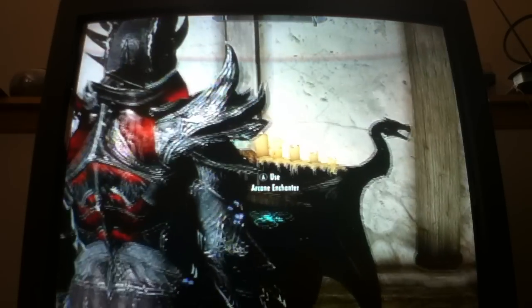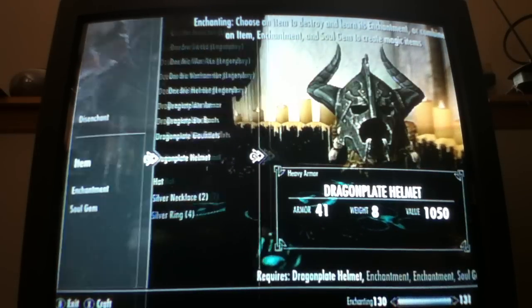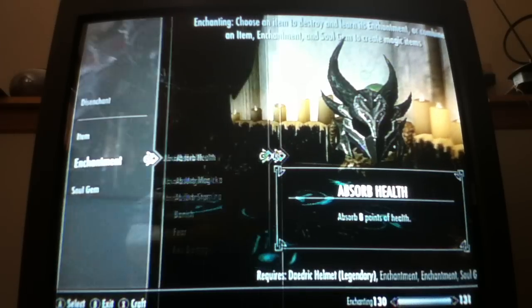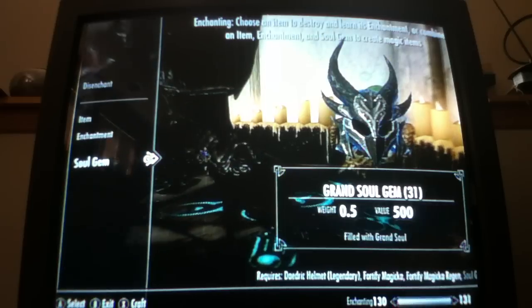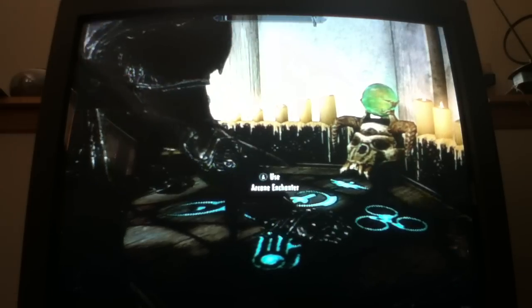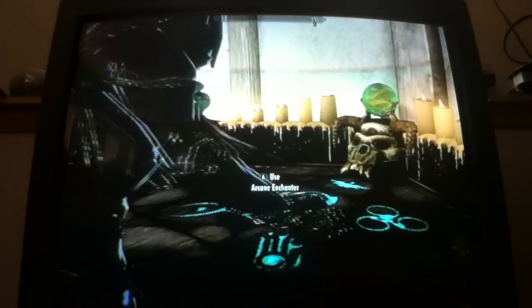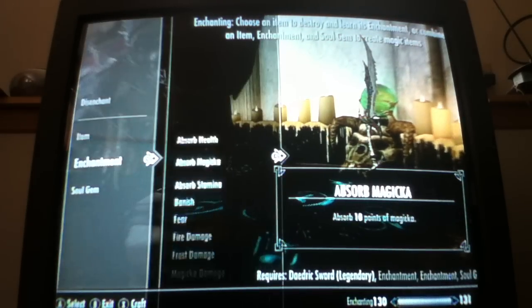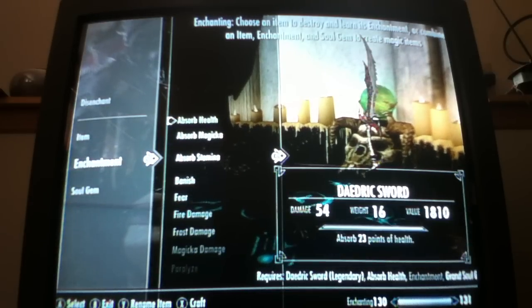I think I have my helmet and my sword left. I'm just going to attack all the people around here to show you how strong my weapons are. Not the dragon helmet. Now the sword — absorb health on it and absorb stamina.